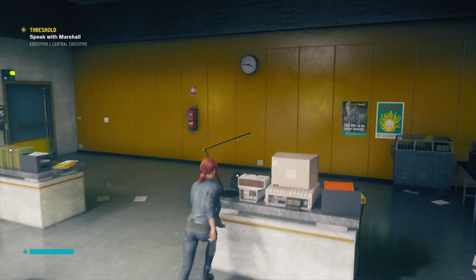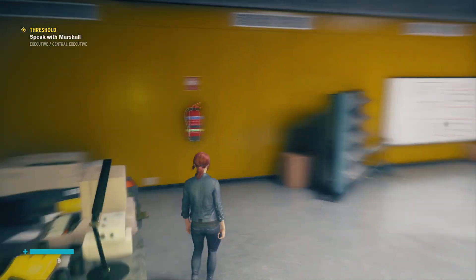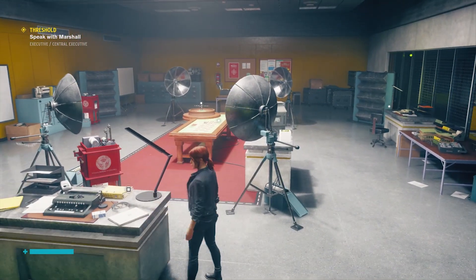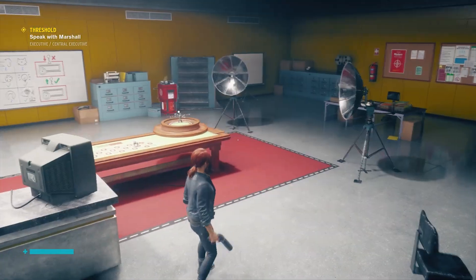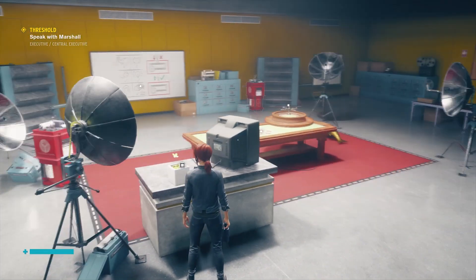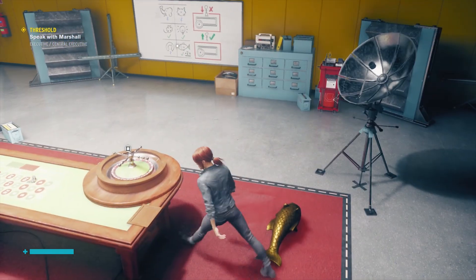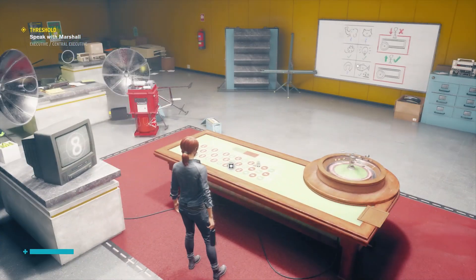Now just make sure all the lights are on at the roulette table, then place the four-leaf clover in a planter near the wheel. At this point you should be able to spin the wheel. If you did everything right, you'll get the golden suit, along with some materials and ability points — so it's worth doing even if you don't care about the cosmetics.